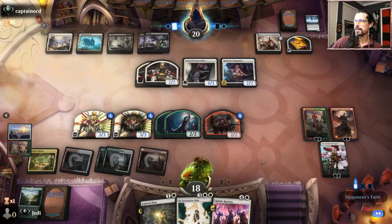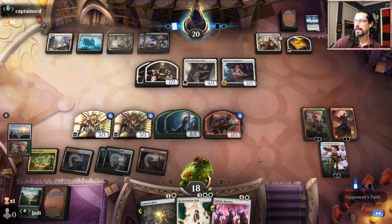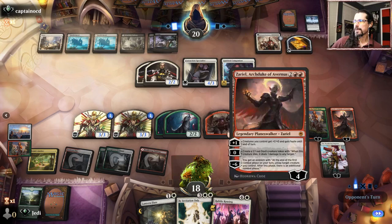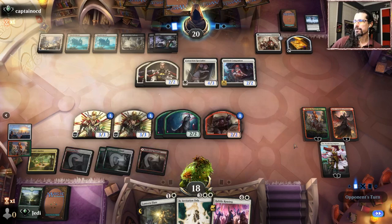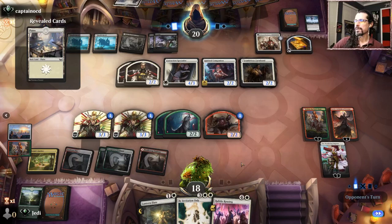Next turn we play Rabble Rousing - one, two, three, four, five - we make five dudes. Lantern Flare is also going to be a thing here. I think we are just going to plus Zariel, can't minus again unfortunately. I like it, they're going to get land. This is very interesting - I think we are just going to Rouse because we're going to play the card for free. Plus, minus, minus or plus zero. They're looking - they have access to an Absence but they do have a land in hand.